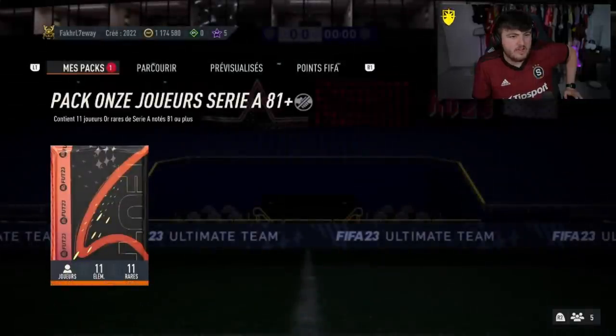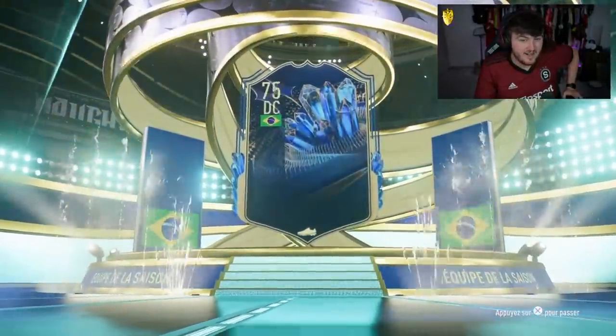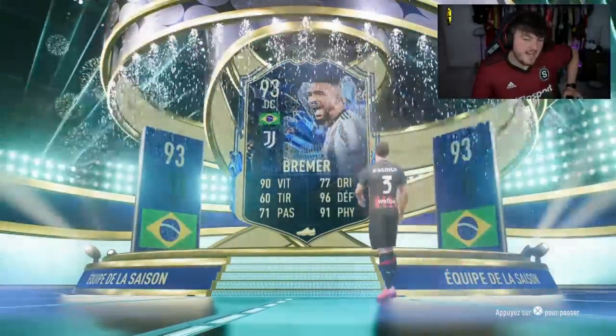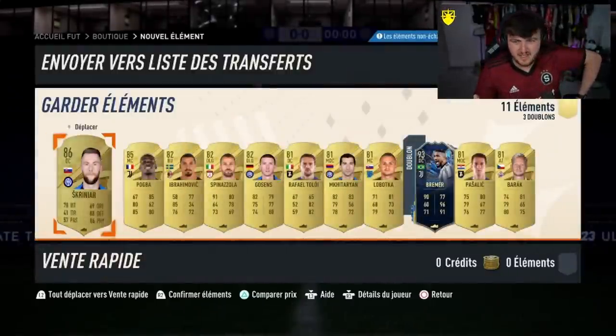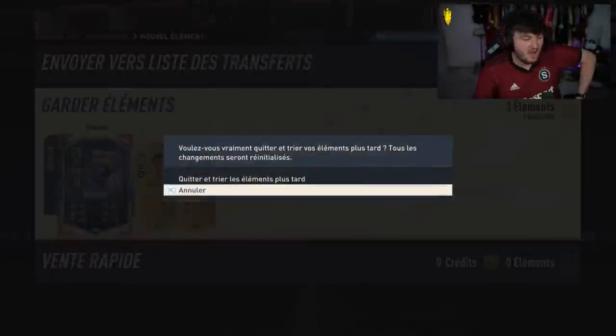Hopefully the 81-plus Serie A pack has got a Team of the Season in it. Yes it does — not Chesney. Bremer, 93. It's okay. The card is insane in game, by the way — ridiculous in game. No danglers sadly, but Bremer is okay, to be fair. Not awful — half decent.